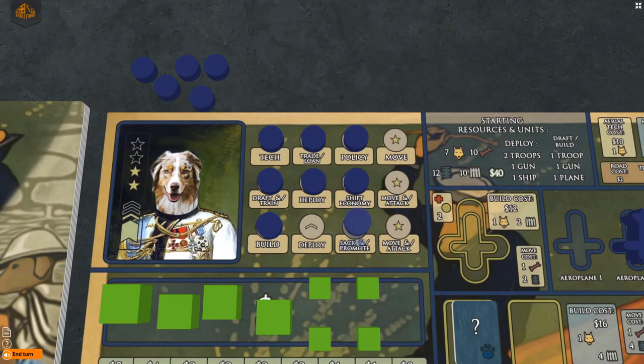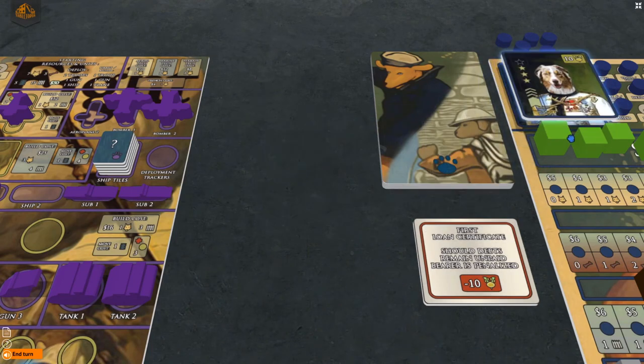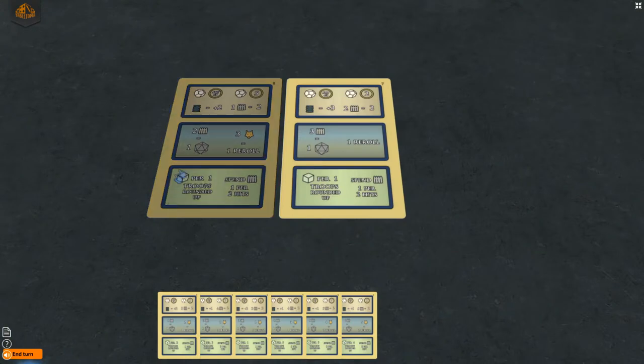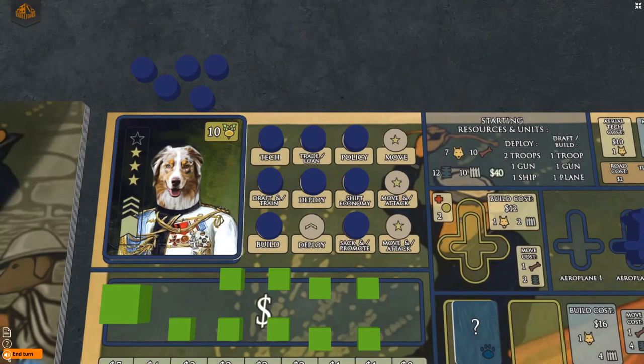When you sack and promote, you fire your current general and pay the costs shown on the action space, allowing you to choose one of the sides of your general tile to be your new general. When a general is fired, it can no longer be used for the rest of the game. This will instantly add combat cards to your combat deck according to the number of stripes on your general. This general has eight stripes, so you add the seven and eight cards to your combat deck, and it also increases the number of stars and stripes for drafting, building, shifting economy, deploying, moving, and taking actions.